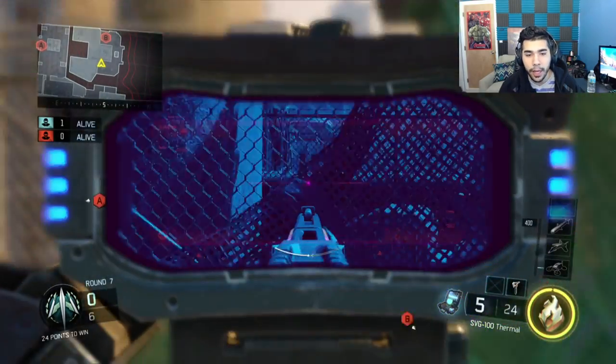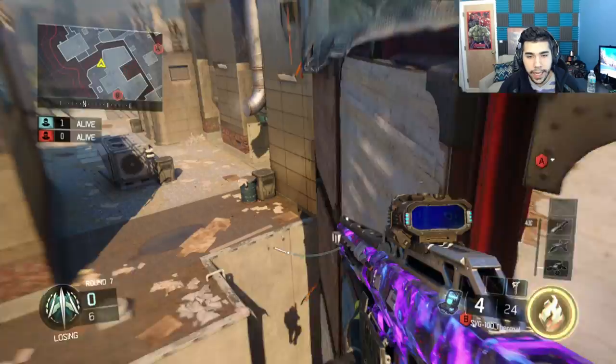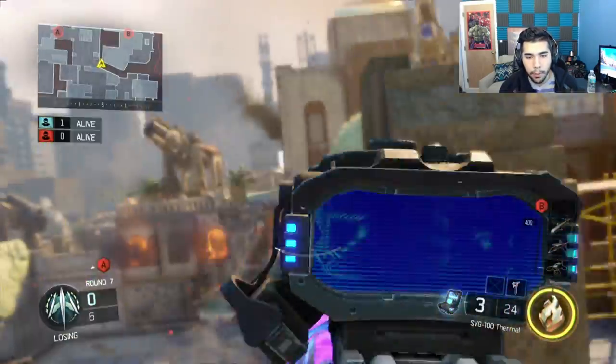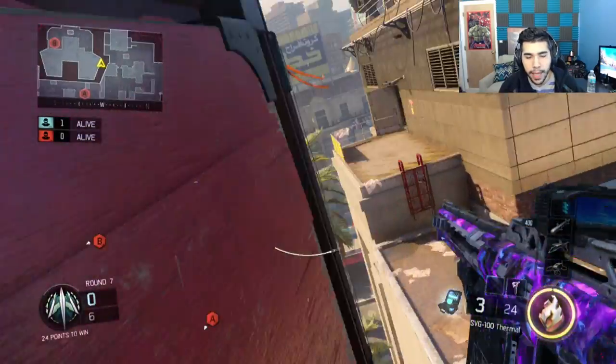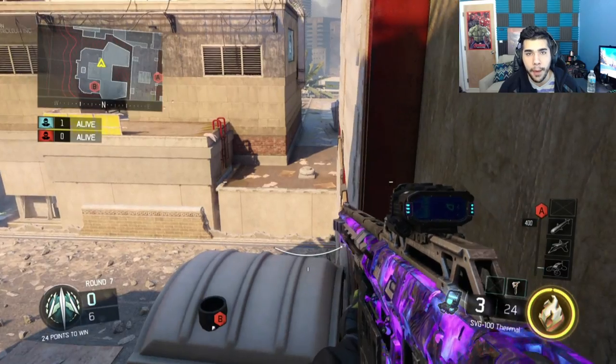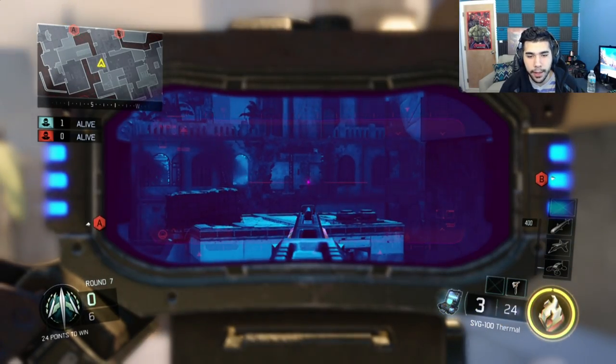That top greenhouse spot is really good for taking out the guy up top because he can be a big nuisance. If you don't see anybody, you can wall run back here, wall run middle, and spot anyone. It's a very good tactic for getting information because with thermal you can usually spot someone, especially mid-map. When it comes to pushing top AC, this is probably your best bet for getting a good angle.